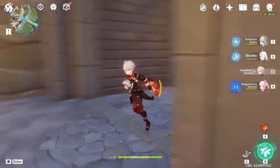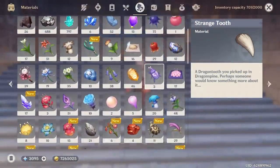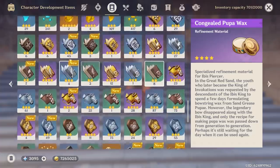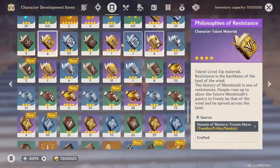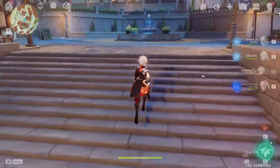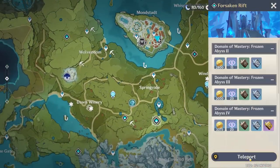The next thing we must do is start grinding his talent book materials, because I'm lacking on those. Something about Razor is that you have to upgrade all three of his talents, so you need a lot of books. I currently have three Teachings of Resistance, 45 Guides, and six Philosophies — that's not enough. Luckily I have a couple condensed in my inventory, so let's head over to the domain and find out.